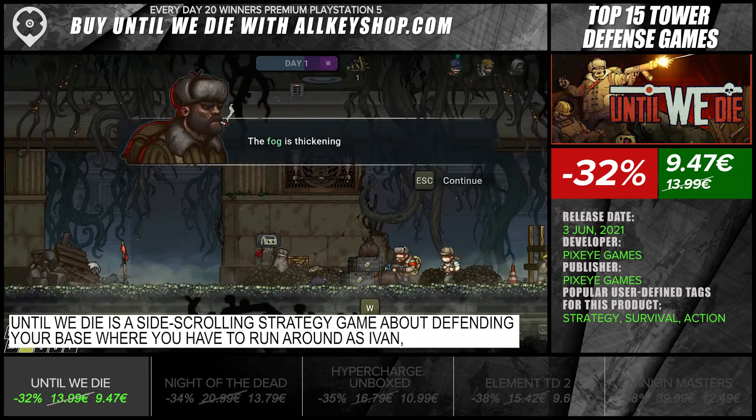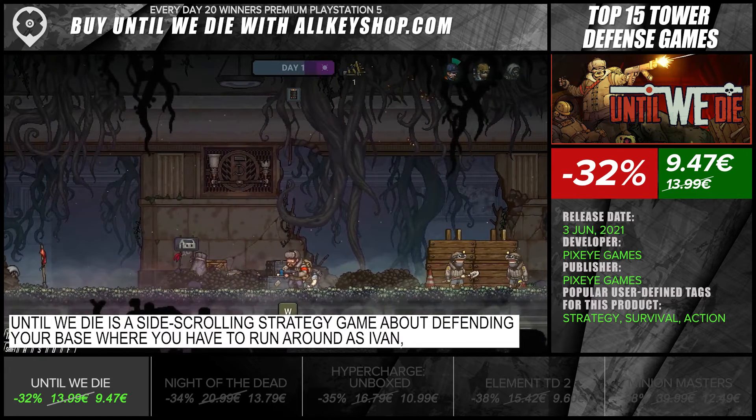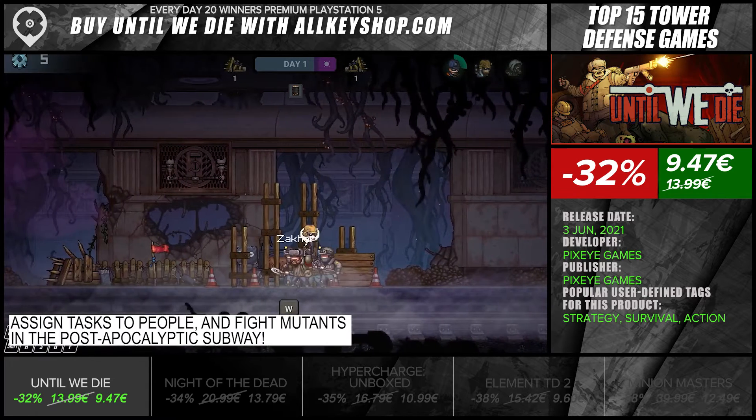Until We Die is a side-scrolling strategy game about defending your base, where you have to run around as Ivan, assign tasks to people, and fight mutants in the post-apocalyptic subway.